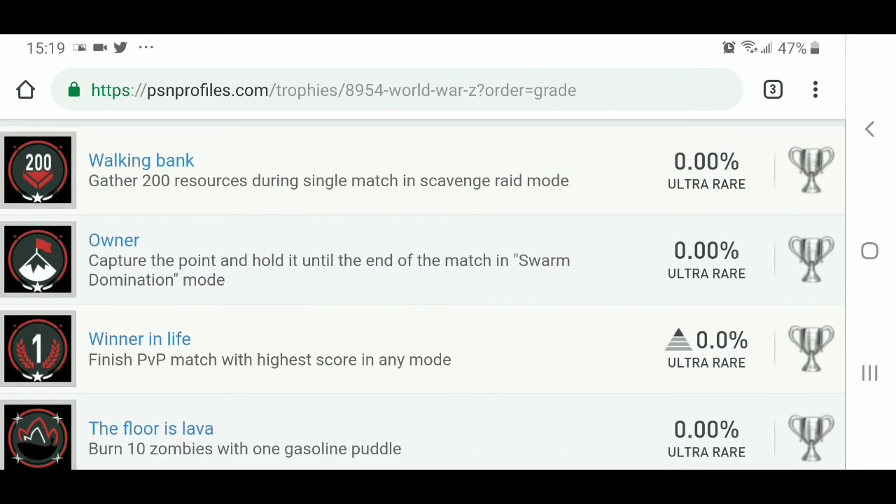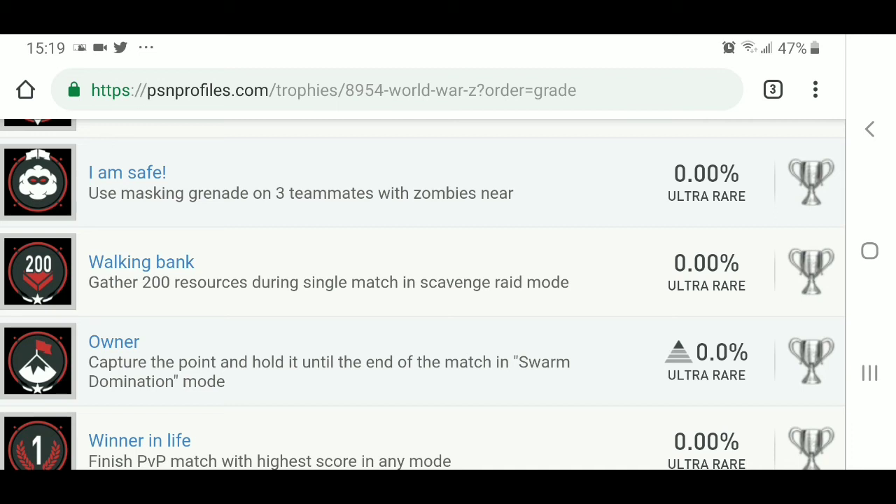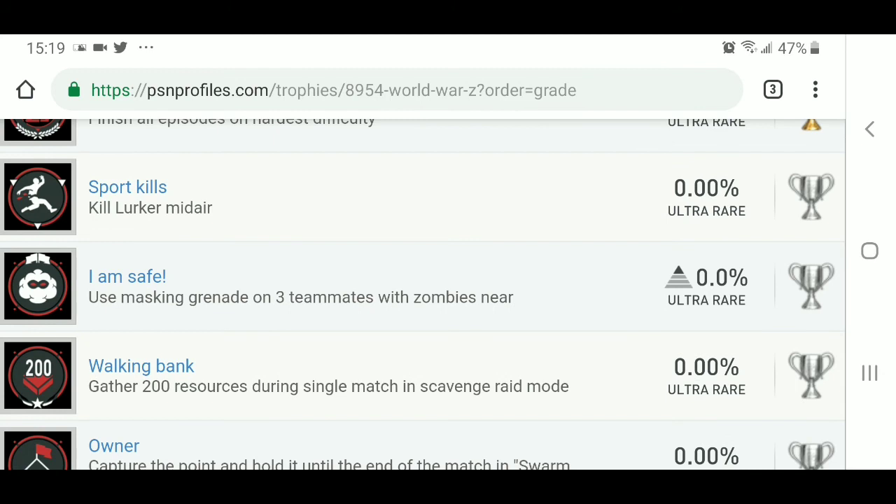Walking Bank — gather 200 resources during a single match in Scavenge Raid mode. I Am Safe — use a masking grenade on three teammates with zombies near, kind of like in the movie when he was able to be invisible to the zombies because they couldn't smell him. Sport Kills — kill a lurker midair. So judging by the picture, those are zombies that jump and try to get you.